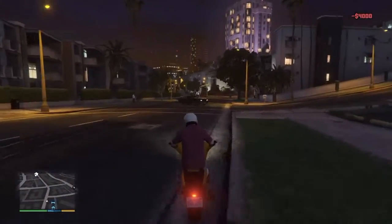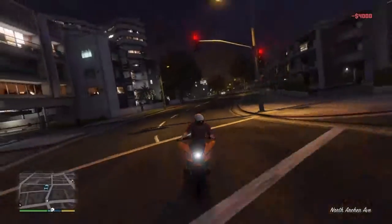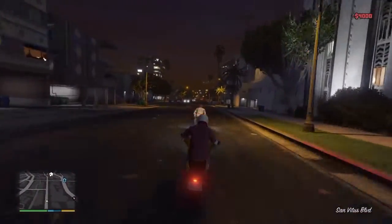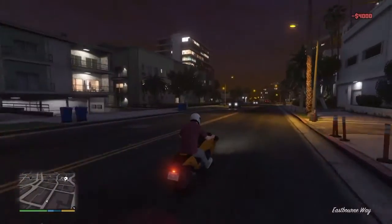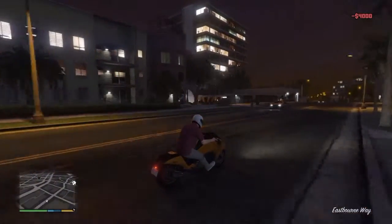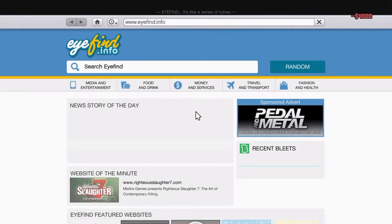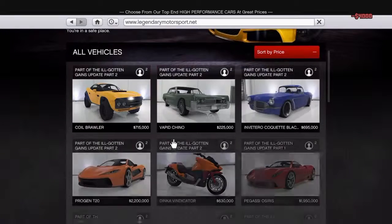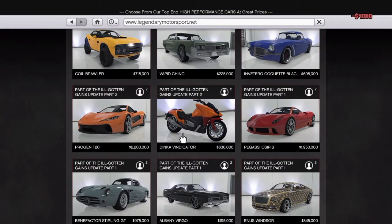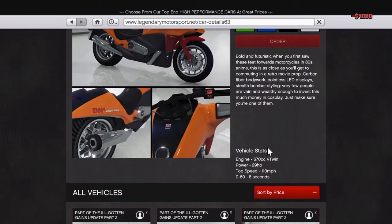Next up we got the Dinka Vindicator. This is a motorcycle - it looks pretty small compared to screenshots. This motorcycle is gonna cost you around six hundred and thirty thousand dollars, with a top speed of 110 miles per hour.